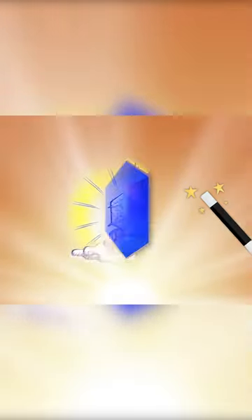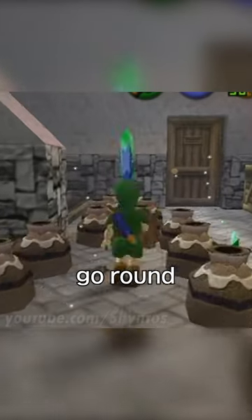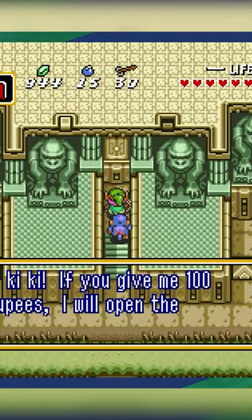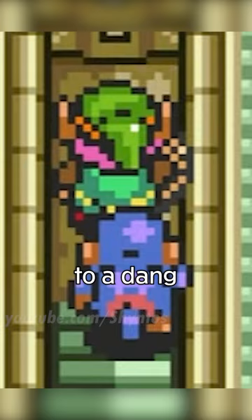How'd you get down there? Occasionally, they'll even take sentience to become God. Rupees make the world go round. I mean, you can't even enter the first Dark World dungeon in A Link to the Past until you give a hundred of these bad boys to a dang monkey.